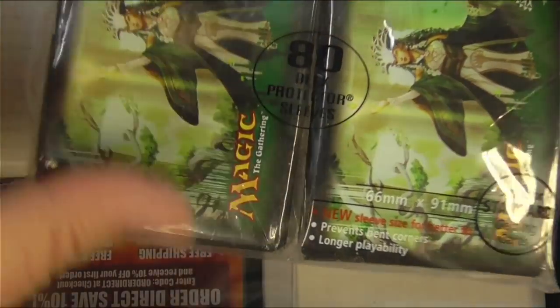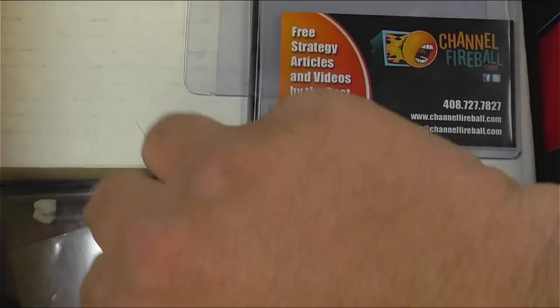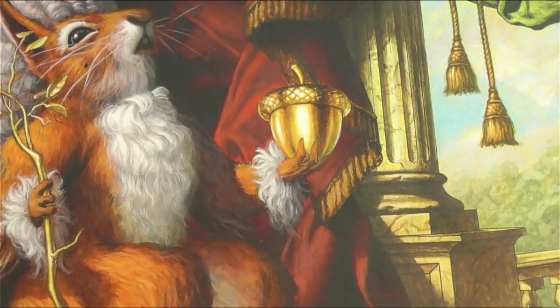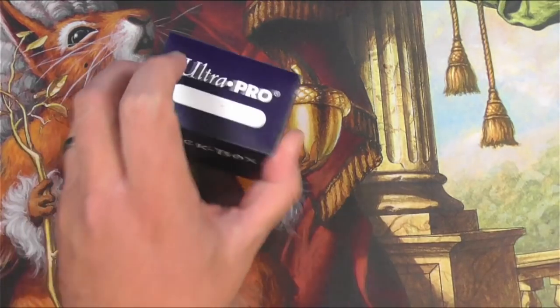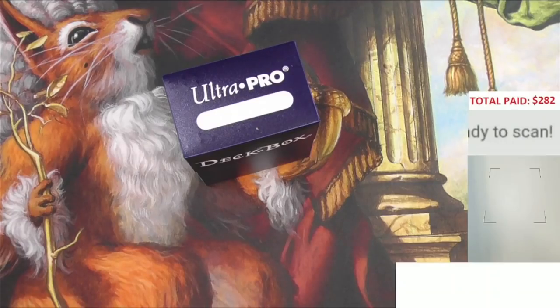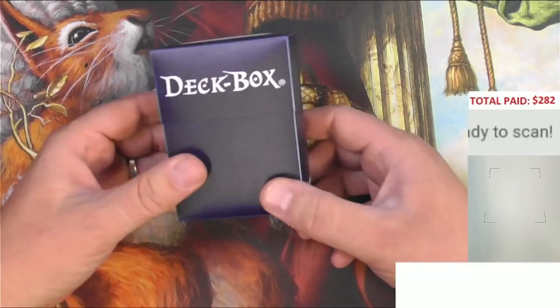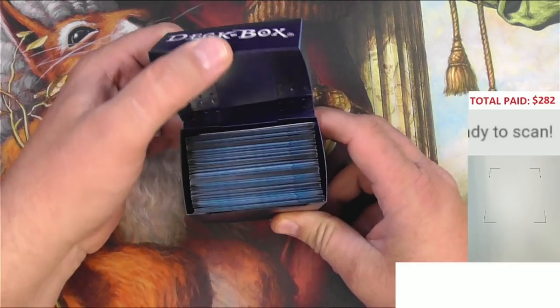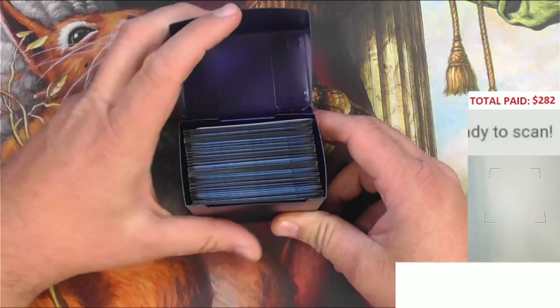Full pack of sleeves with the Selesnya theme — those are not just freebies, so that's nice to have. Channel Fireball. Some more sleeves and stuff. I'm going to start going through this properly as I pull stuff out of the box. As always, I will be scanning up the rares and uncommons and commons that are good, even the mythics. Anything over 90 cents will make my list. I'm trying to hit the goal of $282 here.